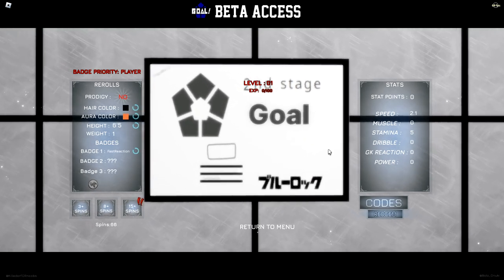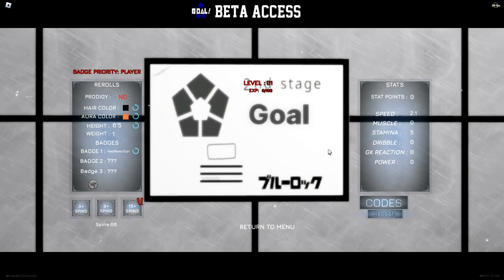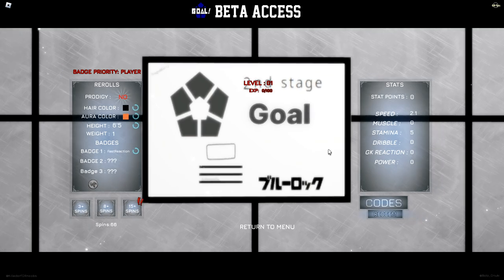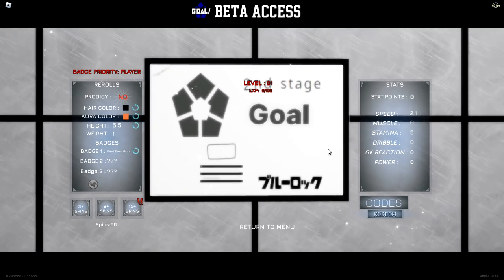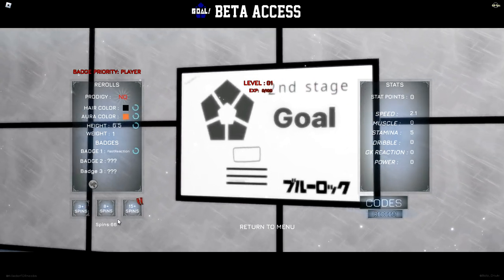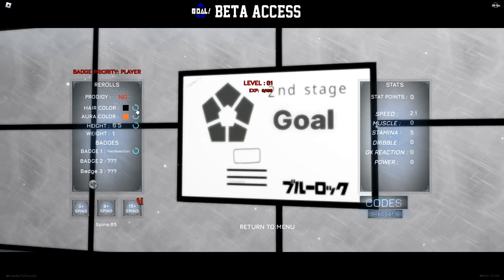We got 66 spins to do. I got the oracle semi-perfect — it's a little more yellowy but a little more orange, so I think that's the right one. I got fast reaction for him because I've read the manga and his reaction speeds are amazing. His hair color is white but white is not in the game, so I'm going to spend the next six spins on hair color.